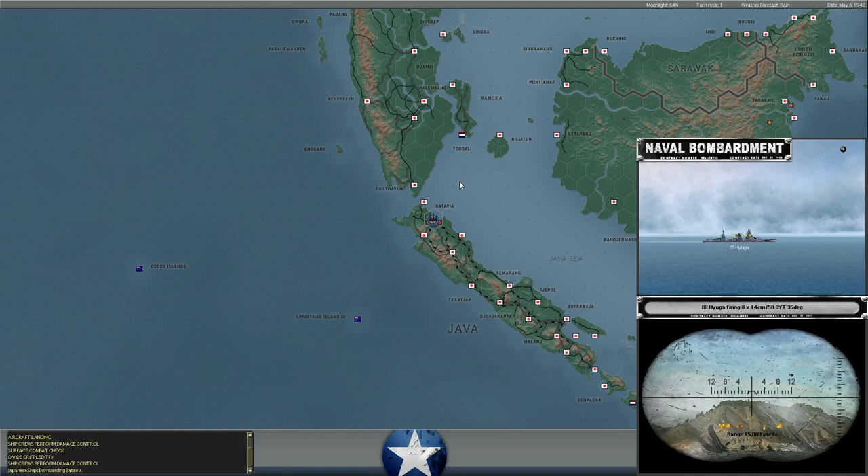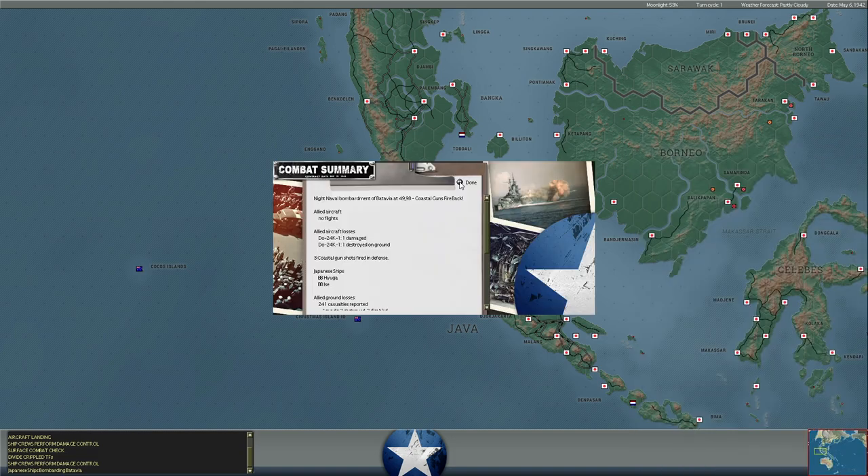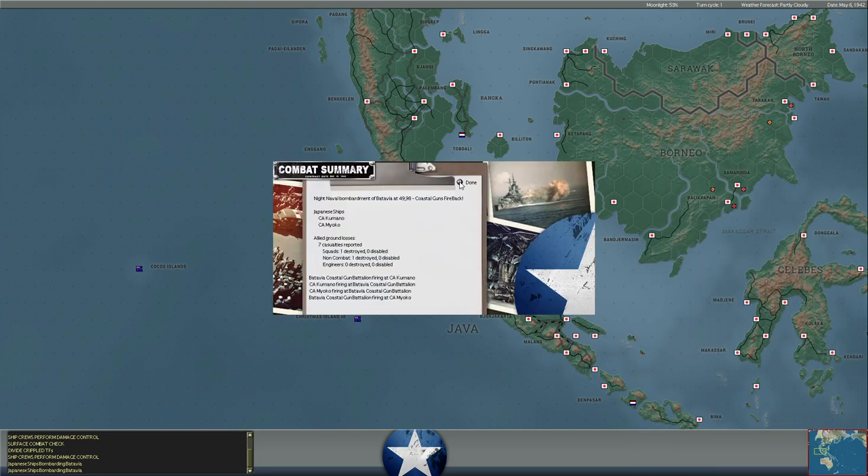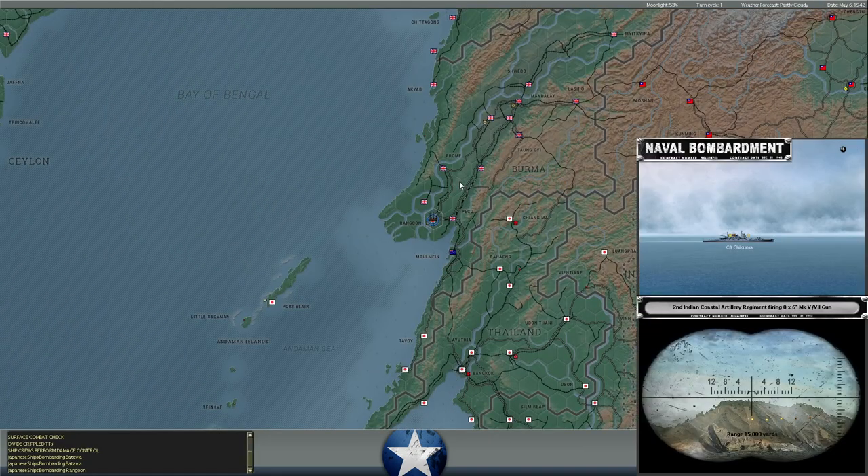When I originally set the series up with XTRG, he had requested that we use an edited database. The database basically modifies unit attributes, and there is a common but not universally used update to that database which gives the Japanese some advantages in things like anti-submarine warfare, where some egregious statistical values are probably in place. I think the most obvious example is the Sherman tank.